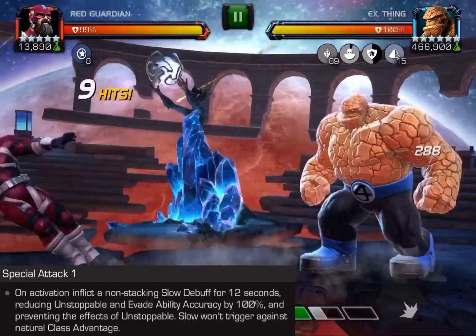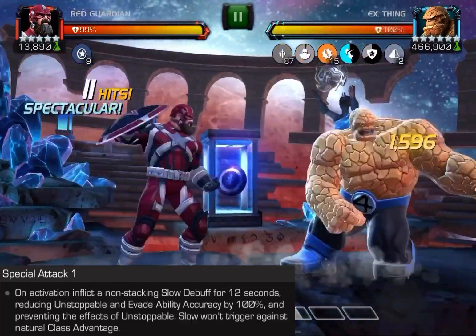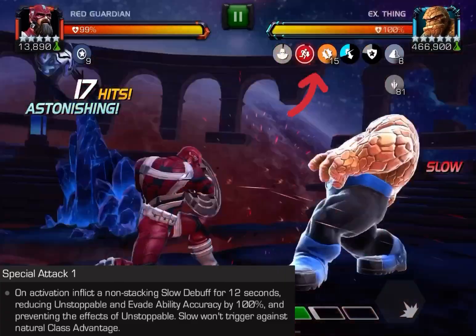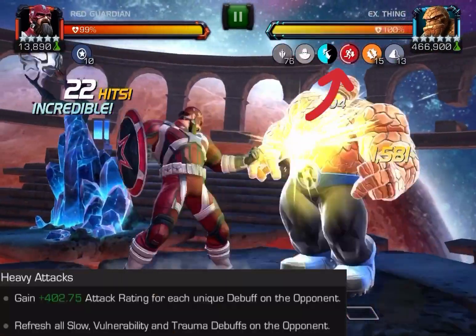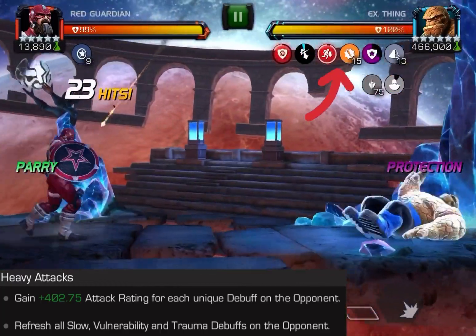I'm going to start off with Thing. What can make Thing difficult for many people is when he hits 15 rock stacks, he gets that unstoppable and can kind of go a little crazy on you from there. So normally you can't hit him after 15, however if you have slow you can completely ignore that.